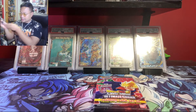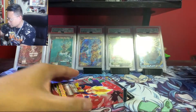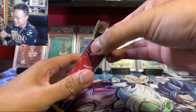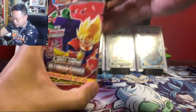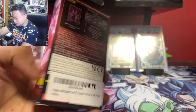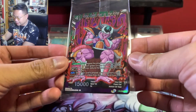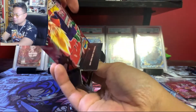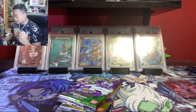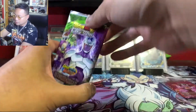I actually have one more booster box of this one that's extra, so if we don't get anything here I'm so tempted to open it. For you guys who don't know, premium pack sets come with two promos. Let's see what the promo is — we got King Cold here. Cool, not the most attractive promo I've seen, but alright. Each premium pack comes with four packs, so we've got all four Ultimate Squad artworks here.